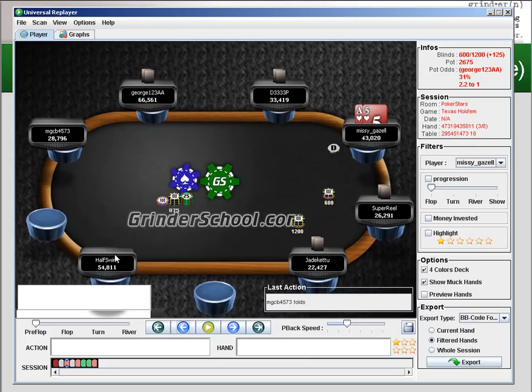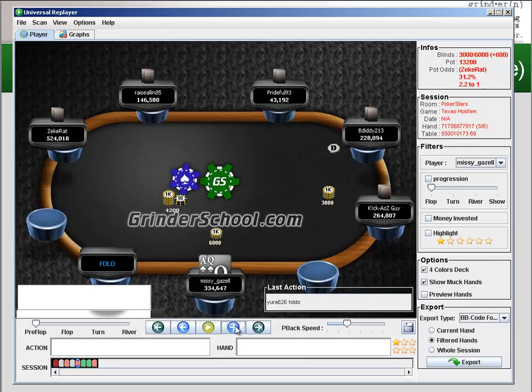Here's the ace-queen suited example. We're second in chips and the button — currently fourth in chips — decides to open, with some shorter stacks also present. We would generally look to three-bet and put pressure on this player. But if we know this player is capable of four-betting a wider range, by three-betting we open ourselves up to being four-bet.